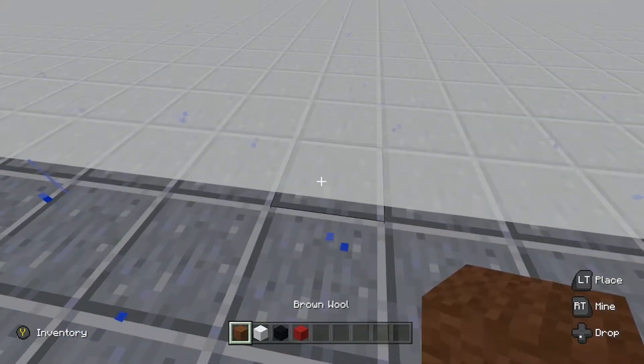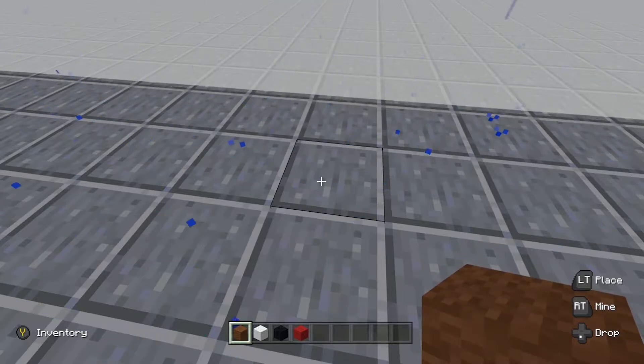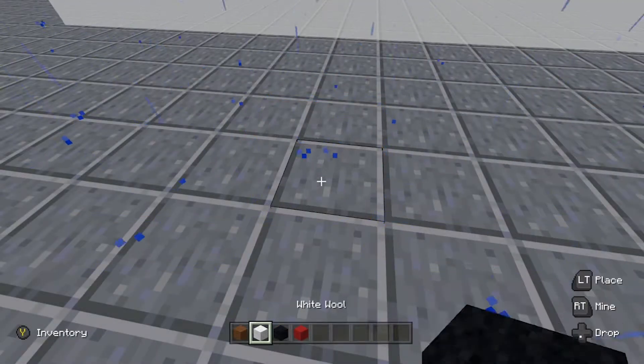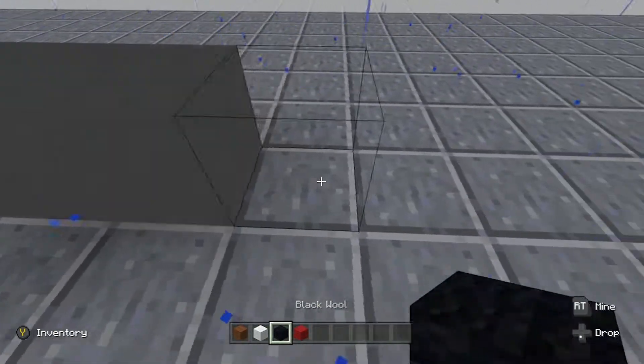Hey guys, this is Pixel Bug Game here and today I will be teaching you guys how to build a dog inside of Minecraft. All you'll be needing for this is brown wool, white wool, and black wool. Let's get into this — first you're gonna place a five-line of black wool like this.